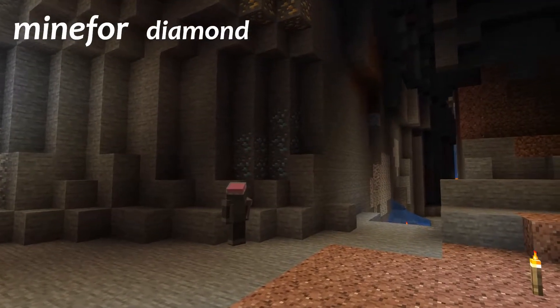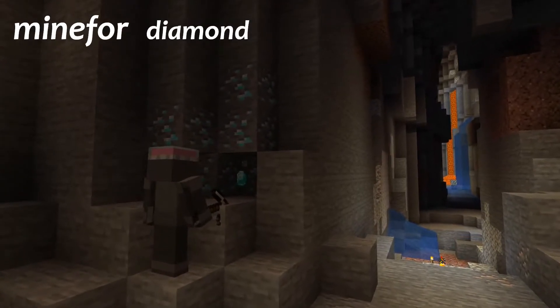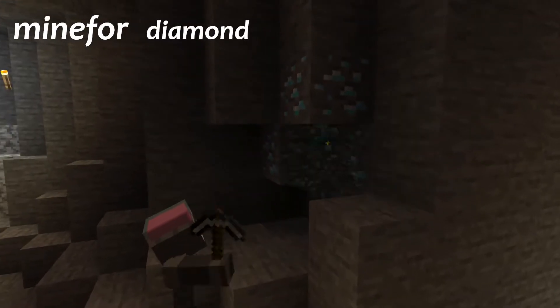To make the bot start mining for resources, use the mine for command, along with the name of the item you want it to mine for. Make sure it's the block you want it to mine for, not the block that drops the item.